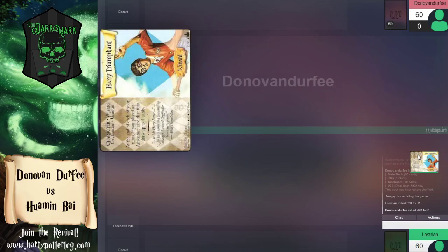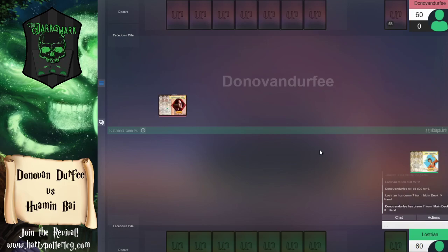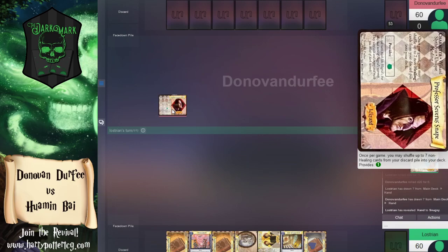Harry Triumphant is going to be the character on the bottom here, which is really cool because Harry Triumphant is not a starting wizard we see almost ever. His ability is: at the end of each of your turns, if you played an adventure card this turn, you may draw up to four cards — a nice card advantage to refill your hand.